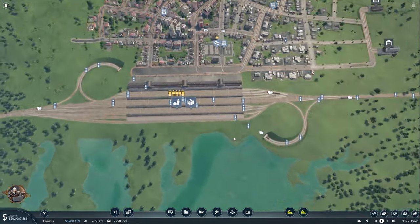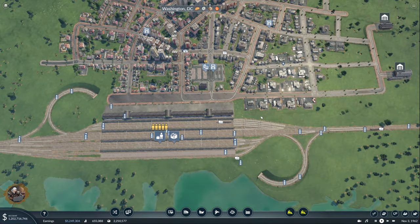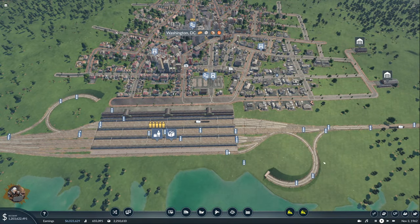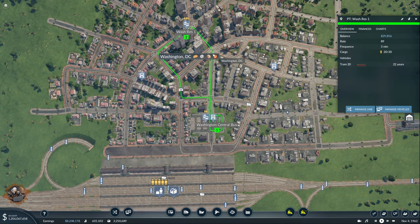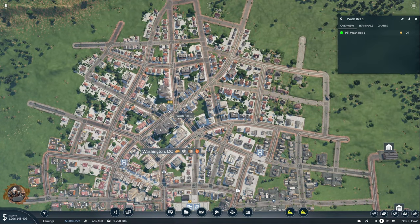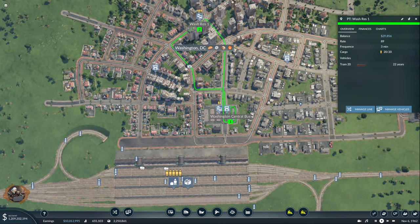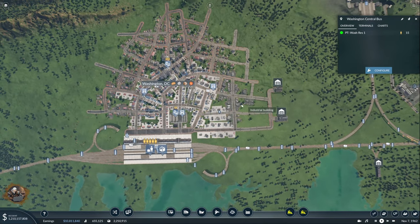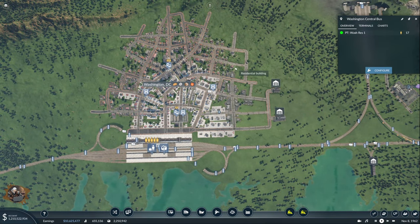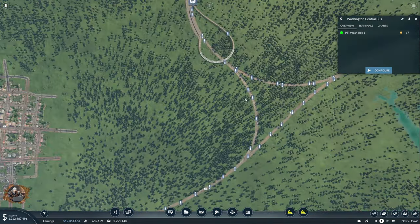Let's see Washington. That's the station — very typical, nothing extraordinary but it works flawlessly. Here we have only one residential line now, which doesn't stop anywhere because Washington is still too small. These two stations have pretty much access to everything. In the future if it grows, I can add more — two residentials with two stations, one for commercial and one for industrial.